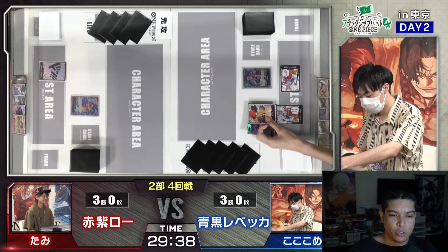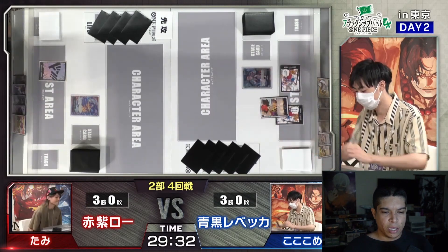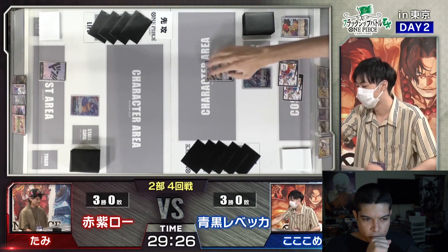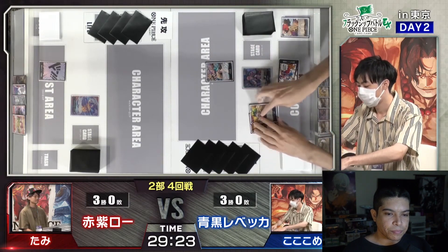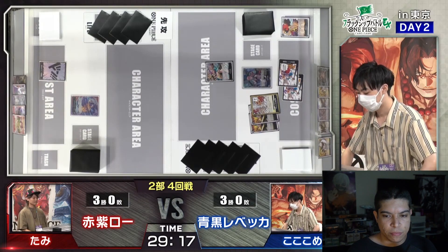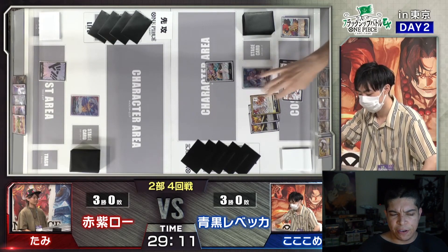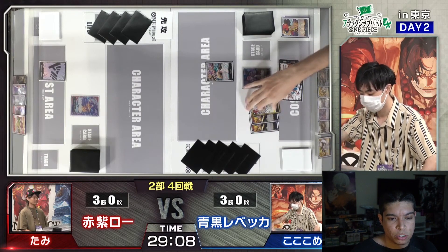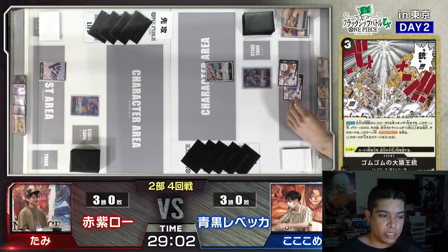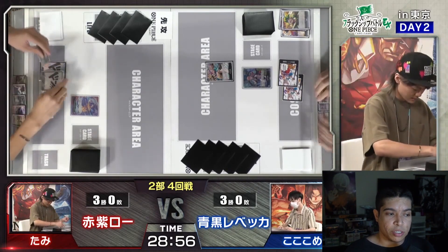Now we've got the Rebecca using leader ability on turn one. He's going to go ahead and choose one of those cards — looks like the Luffy or another card I'm not too familiar with, but he goes with the Luffy. I was watching this live stream and I was intrigued about the Red Purple Law, so I decided to make a video on this, show it off, and maybe get some people on this deck. It seems pretty nuts — it completely dominated, as you guys are going to shortly see.